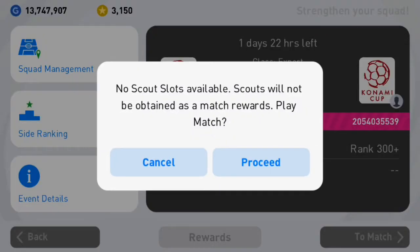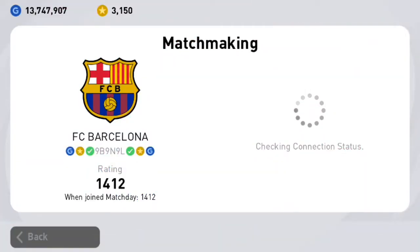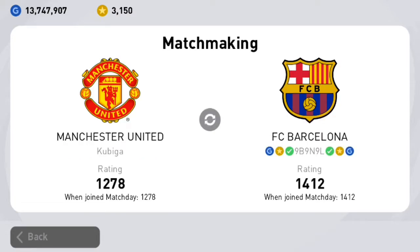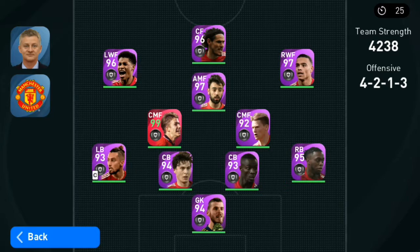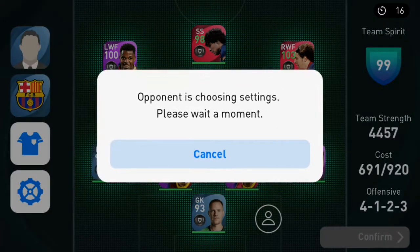For the first game, checking connection status and updating the data. Okay, 1278 rated opponent — decent rating. He's picked Man United. Let's check out his team. For the Man United team, respectable. Only one iconic moment and that's David Beckham — he goes to 101 at AMF and DMF, but he's placed him as a center midfielder. I used this team before but there's one player added which is Aroho, 95 at center back. This is actually my first game using this card.